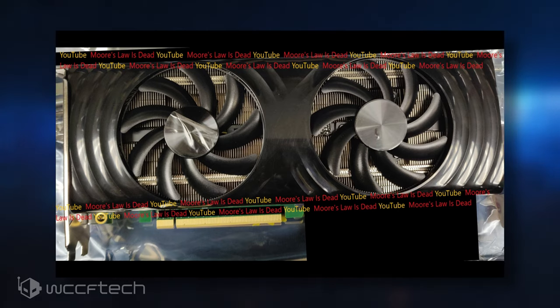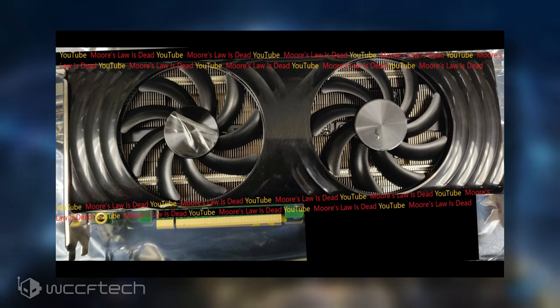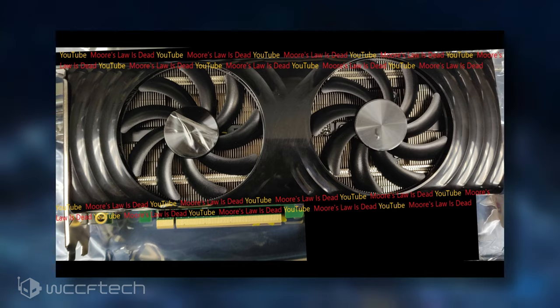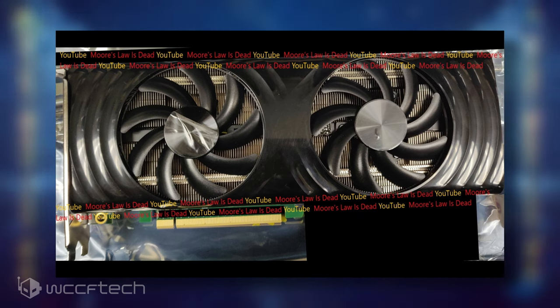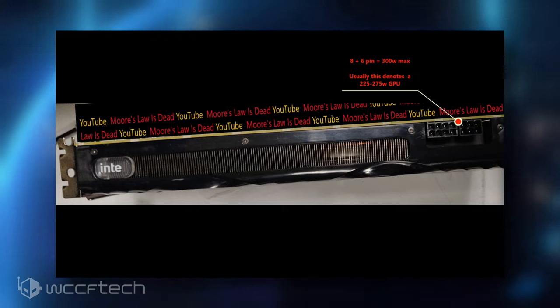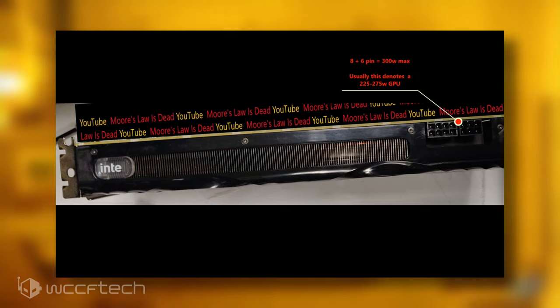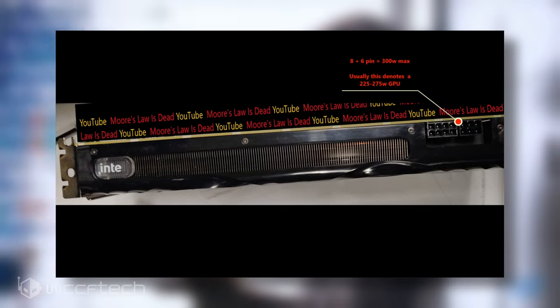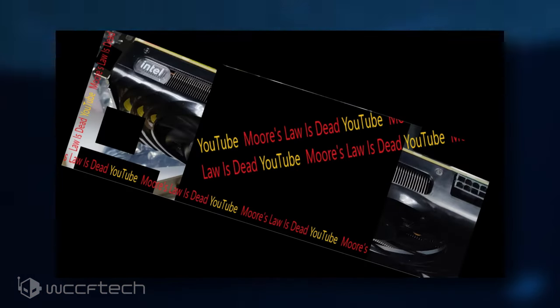The sample pictured is a very early engineering sample and not a final design, apparent from the green-colored PCB and cheap plastic shroud which will be changed in the final version of the card. The pictures show the card running in a dual-slot form factor with dual fan cooling, a large aluminum fin heatsink, and the Intel logo plastered across a small acrylic panel — though the 'L' is missing. The card features an 8-plus-6-pin connector configuration, and the expected TDP is upwards of 275 watts. The PCB is not shown in the leak as it contains traces through which Moore's Law is Dead's source could be tracked.